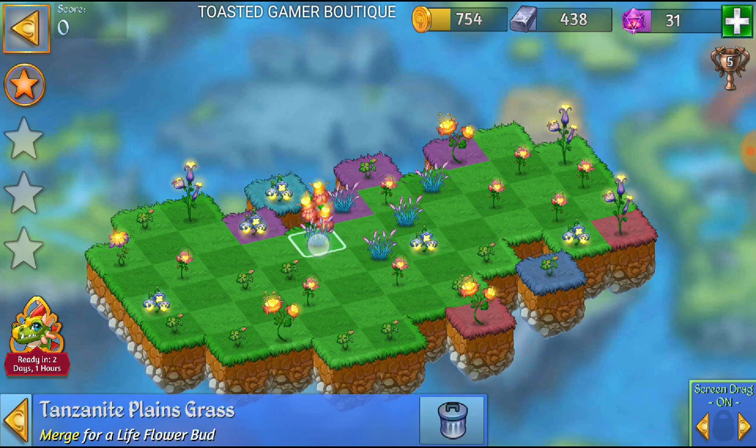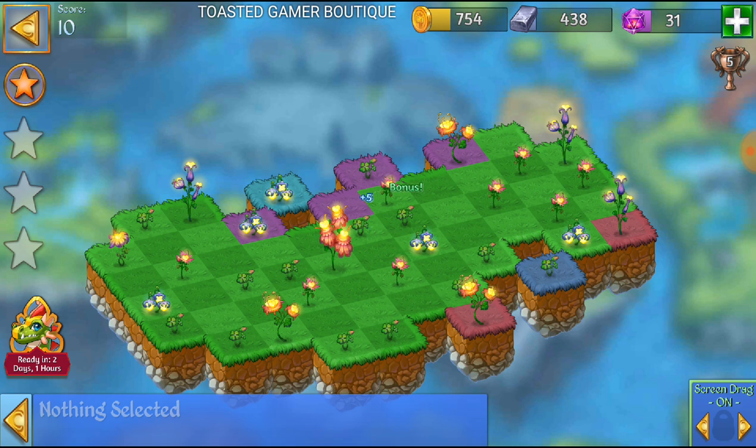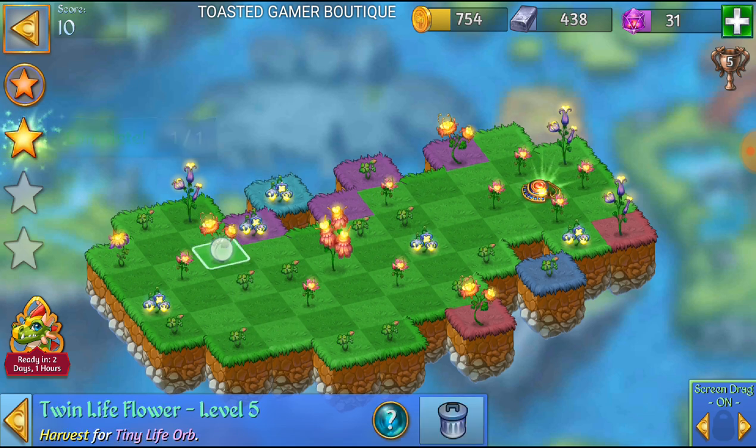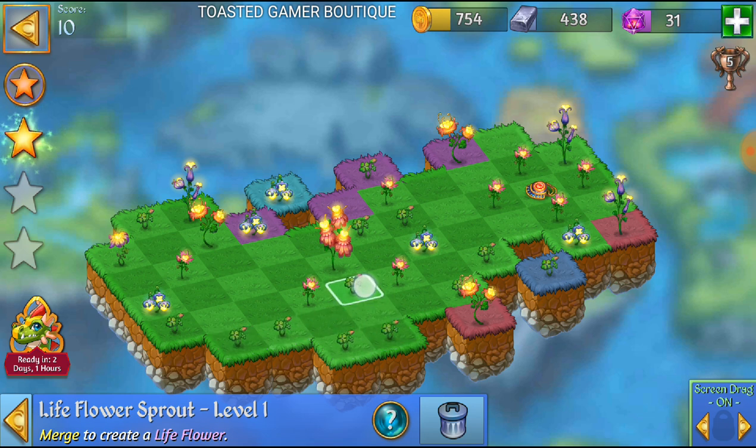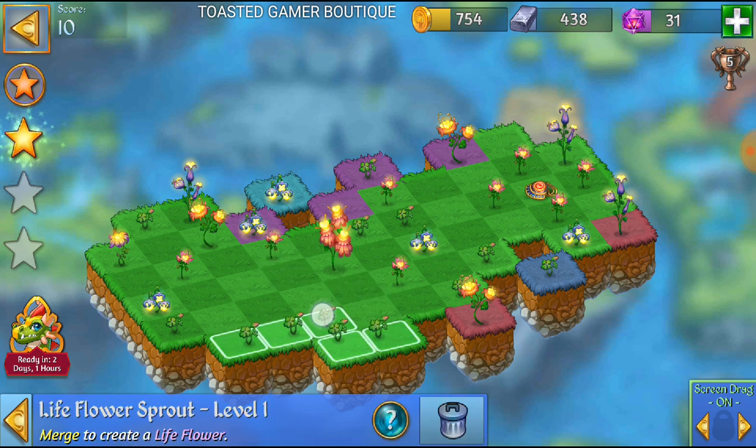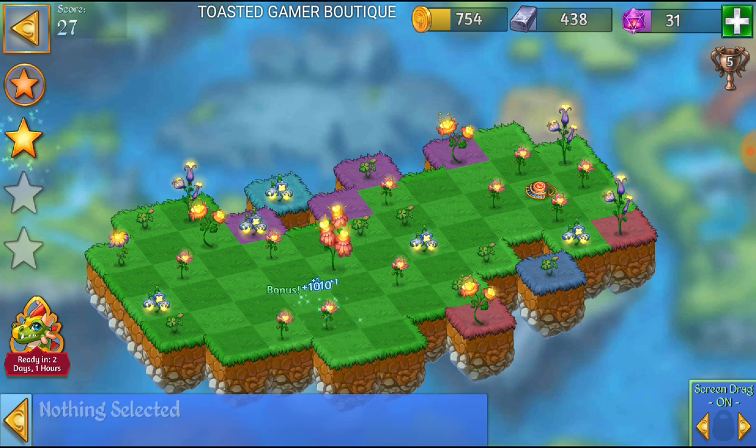I'm going to merge these Tanzanite — merge five of them at once. Then I'll move that pink flower out of the way and merge these life flower sprouts.